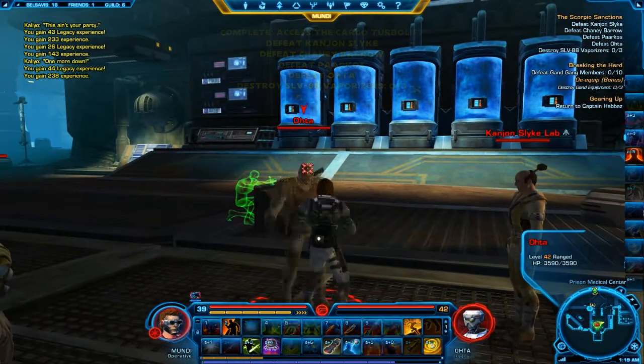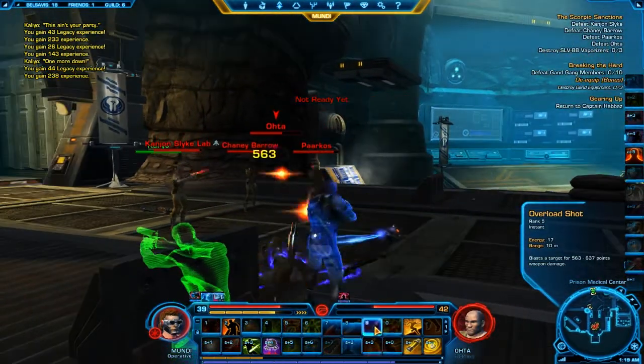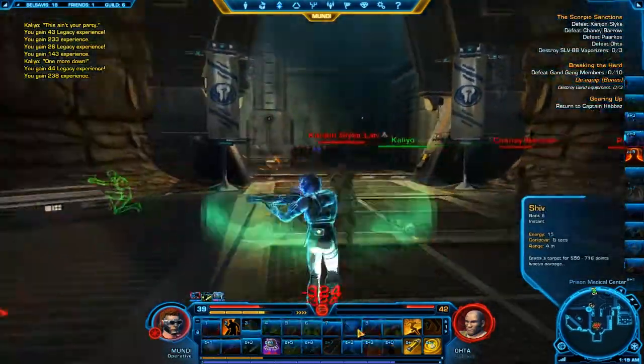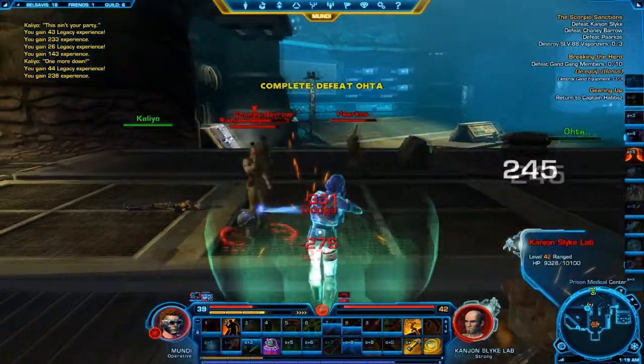So that gas is making everyone turn on each other — except for me, I can resist it. So I don't kill them here. They just sort of go to low health, because that would be stupid if I killed them. That would kind of ruin the storyline and I wouldn't be able to continue it.